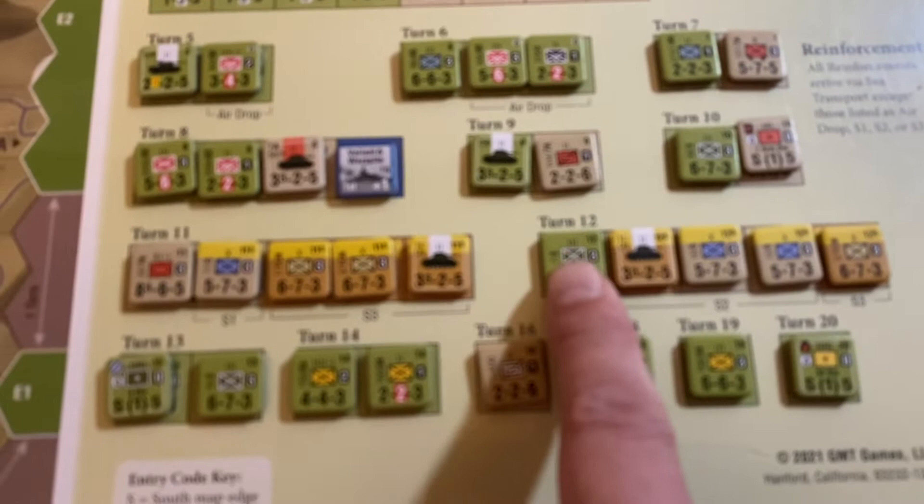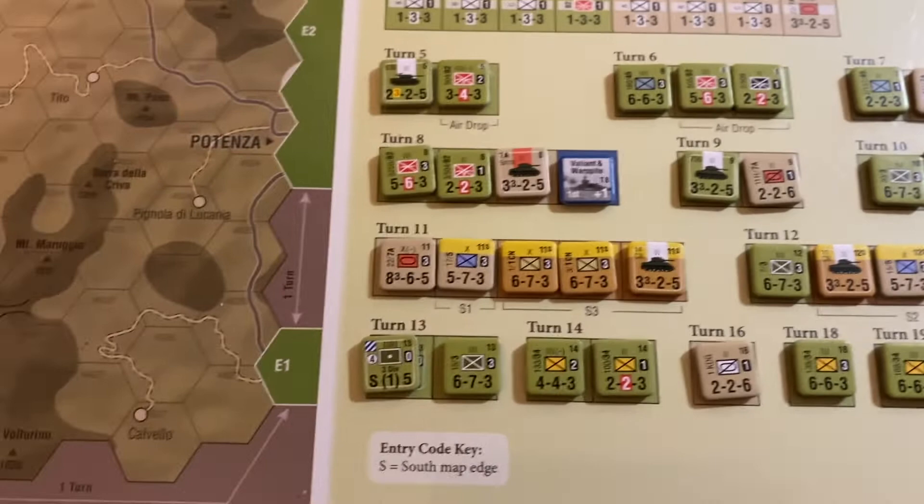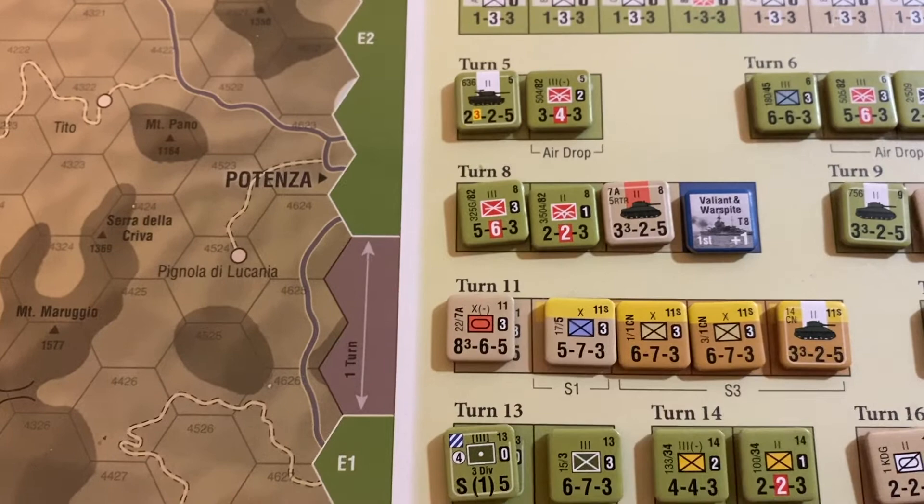The guys that go to the floating reserve don't have the S notation, so that's the way you can tell them apart. Where you might make a mistake is with this Commonwealth unit - the 7th Armored unit. It'd be easy to mistakenly think that's part of the 8th Army coming up from the south, when in reality this is part of the floating reserve and will land at one of the beaches or the ports.